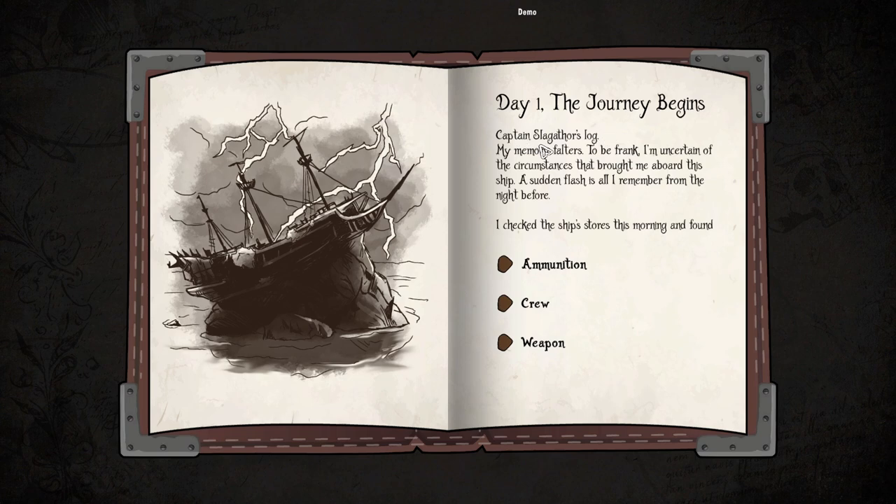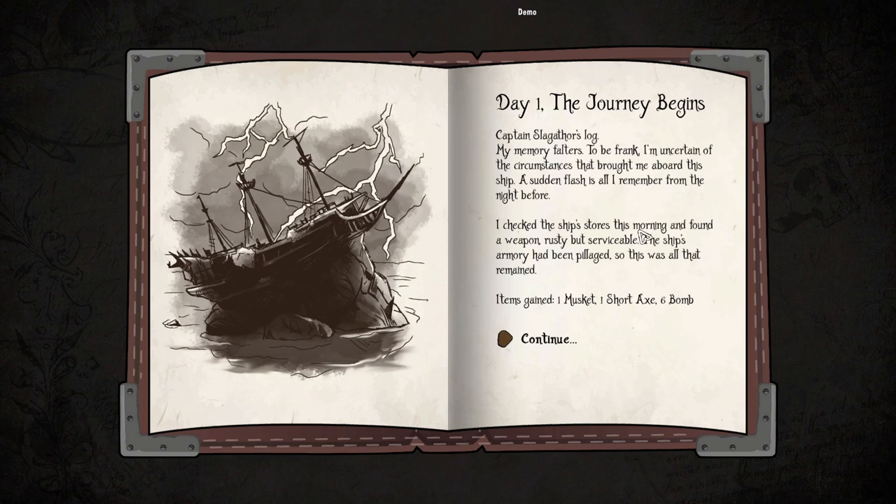Day one — the journey begins. Captain Slagathor's log: my memory falters. To be frank, I'm uncertain of the circumstances that brought me aboard this ship. A sudden flash is all I remember from the night before. I checked the ship's stores this morning and found a weapon — rusty but serviceable. The ship's armory had been pillaged, so this was all that remained. Item gain: one musket, one short axe, six bombs.